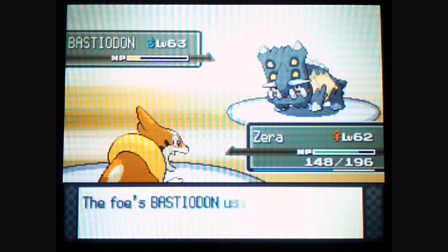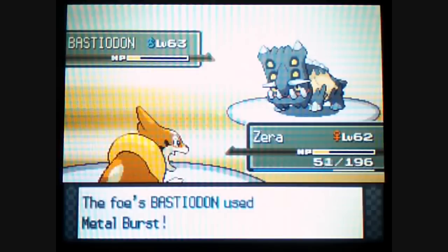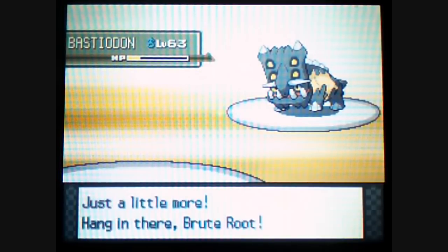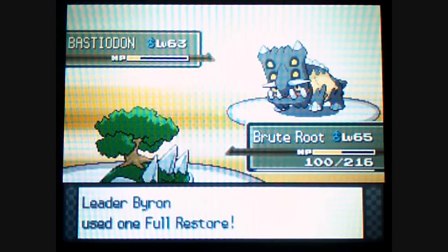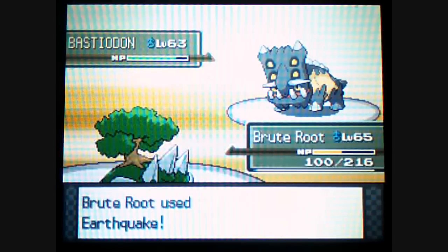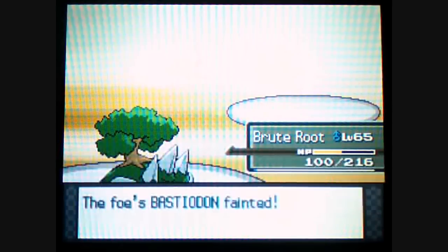Metal Burst — that isn't actually a unique Steel-type move because it's like Counter and Mirror Coat combined. It basically hits very hard if he uses it and you attack first, putting a lot of damage on him. I'm going to finish this with my Toritura. Just watch out for that. I'm using Earthquake. He's going to use a Full Restore — I guess he was serious about this one. You have a reputation to keep — you can't get beat by the same person twice. But here it does, unfortunately for you. You have been defeated once again.